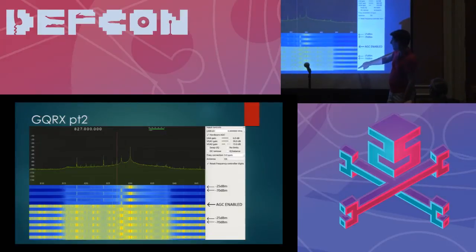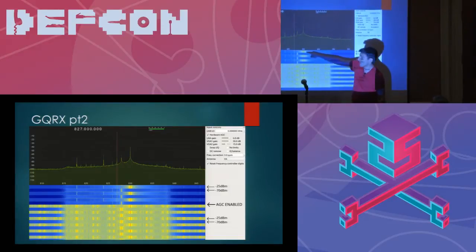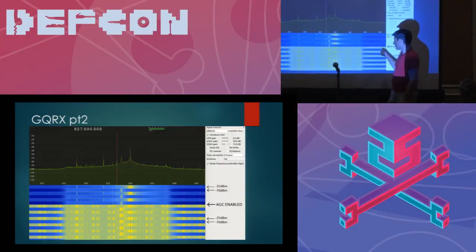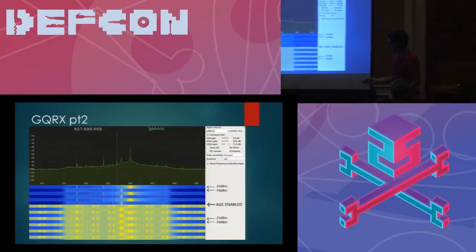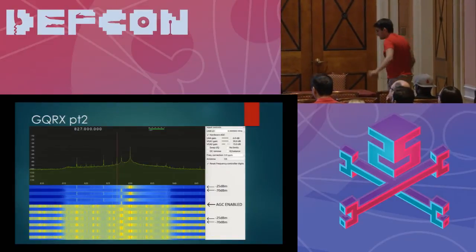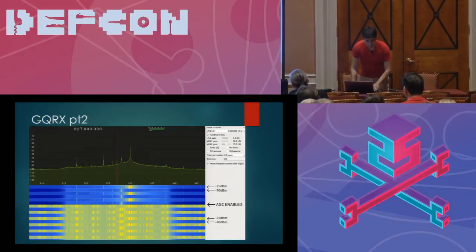In the waterfall in GQRX, the Y coordinate is essentially time and the X coordinate is frequency. At some point I clicked Hardware AGC to enable it, and all of a sudden the BladeRF was no longer clipping when a minus 25 dBm signal came in. At 830 MHz, prior to the AGC being enabled, there was a lot of frequency splattering going on. I could not bring an 80-pound VSG to Vegas in one piece for cheap, so I want to cut to a short video demo.